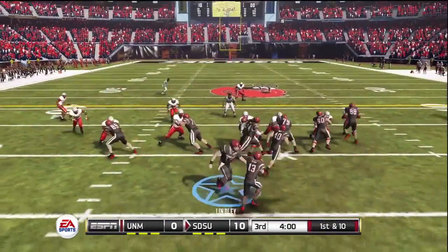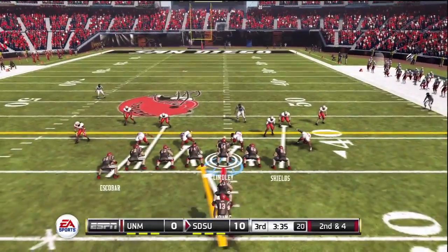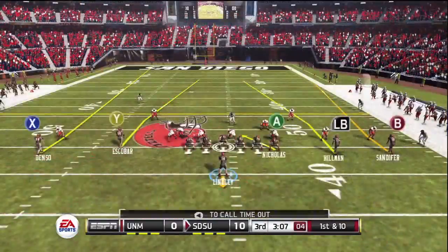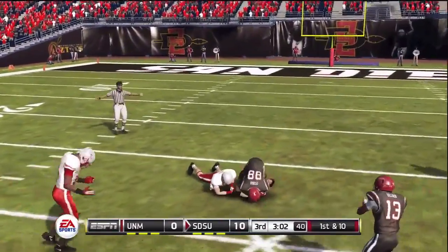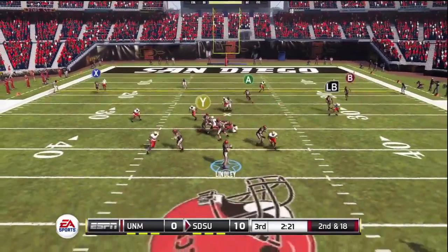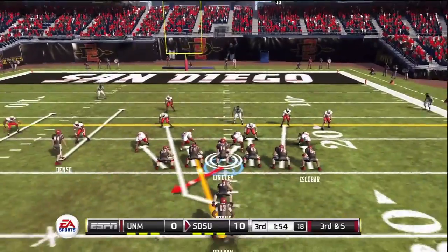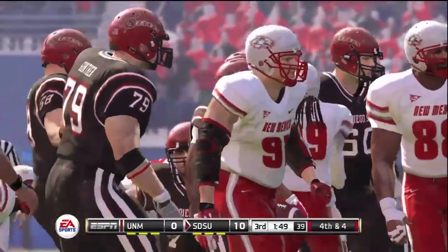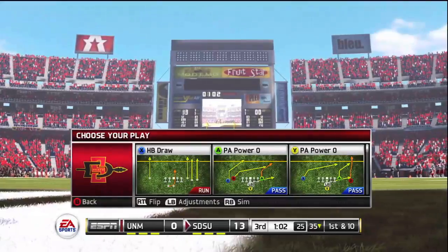The defense holds again for the Aztecs and it's back to Hillman on the ground. Second and four after that first down run, and Hillman does the work again getting them a first down. Lindley down the field to Escobar, stretching the field vertically — the tight end gets the big catch. Second and 18 — a lot of holding calls on this play. Hillman will catch one out of the backfield setting up third and five, but Hillman running forward isn't going to get it. Fourth and four. Some penalties setting them back, and they kick a field goal — it's 13-0.